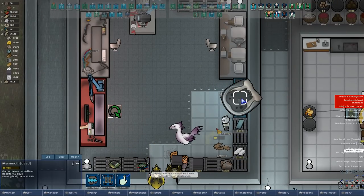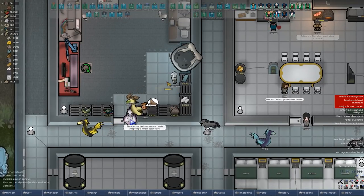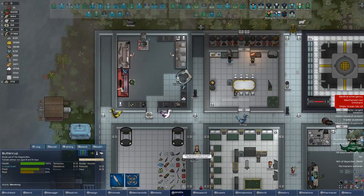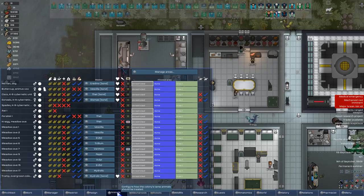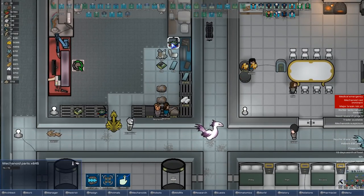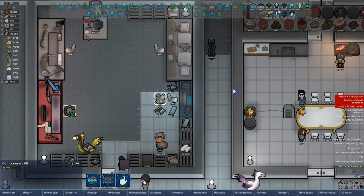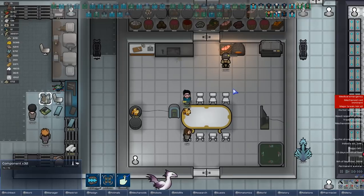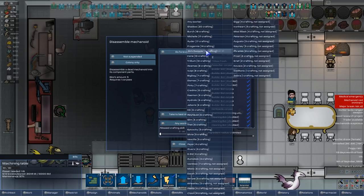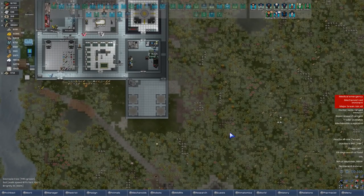I thought you were going to actually butcher this mechanoid, but no — you decided it was much more important to clean up amniotic fluid, which I mean, very cool. I'm happy you did that I guess, especially since it probably means we have some new animal around here. 645 parts from that mammoth — oh my lord! Dirk, you gave us 32 components. I know he tends to get extra stuff done, but oh my god. Dirk, only Dirk does this. I forgot how stupidly effective he is at some things.